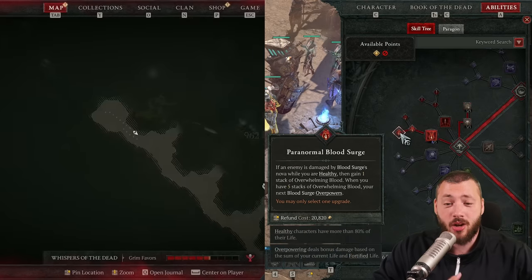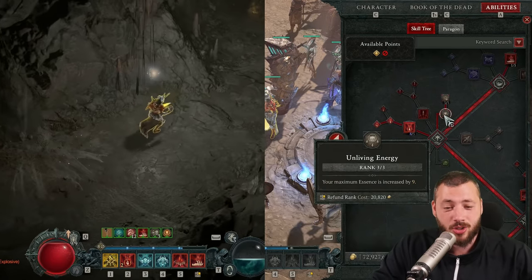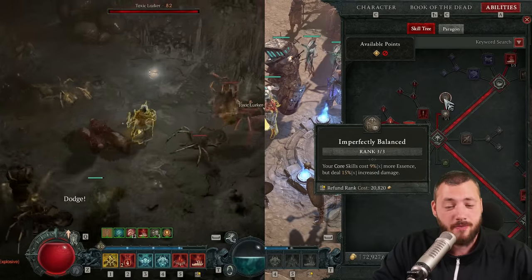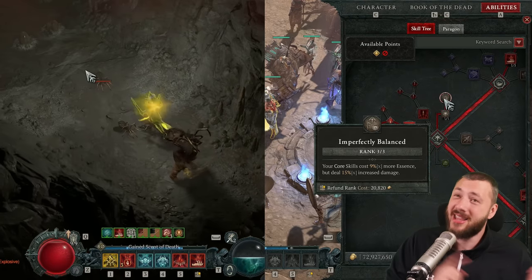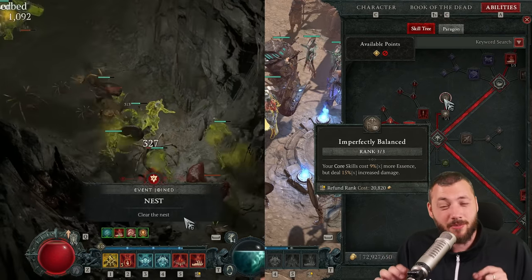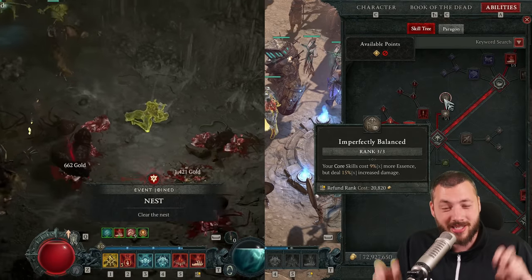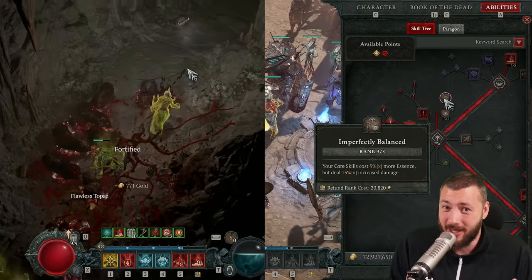That goes for Enhanced Blood Surge, and also Paranormal Blood Surge for the guaranteed overpowers, into Unliving Energy for more essence, but also Imperfectly Balanced to get 15x increased damage. That costs a little bit more essence, but that's fine — we're mitigating for that. Imperfectly Balanced doesn't seem to work on overpower itself, but it works on everything that is not overpower, which you're also doing plenty.